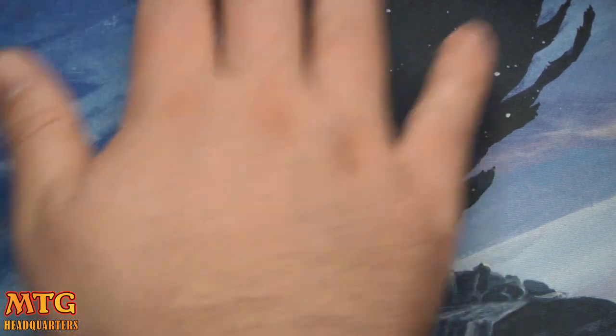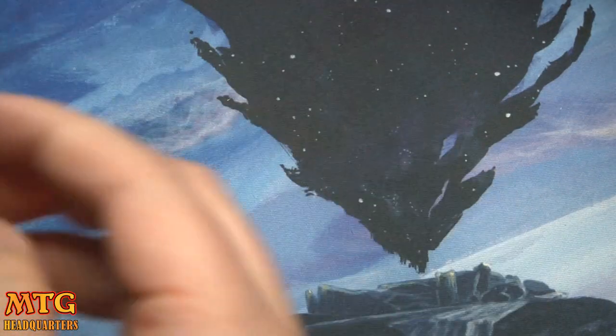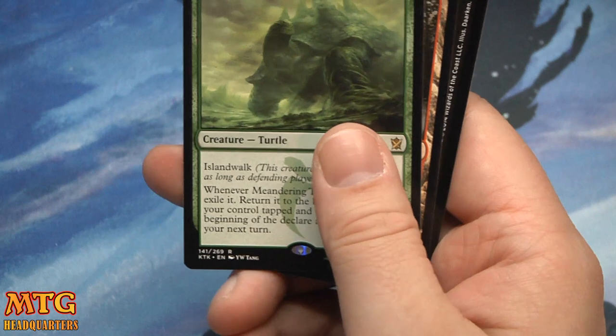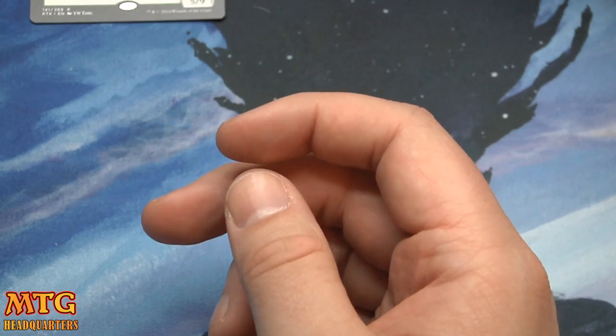Second pack — foil Smite the Monstrous again, and the rare is a Meandering Towershell. Mediocre — definitely a drop from Sarkhan.